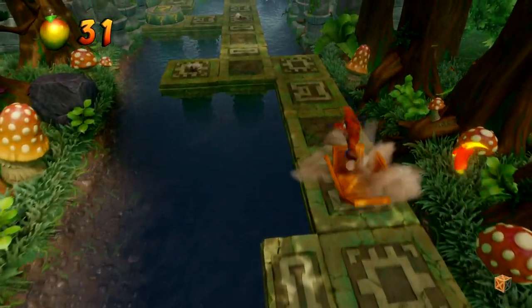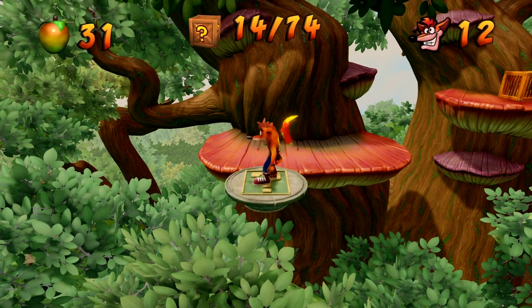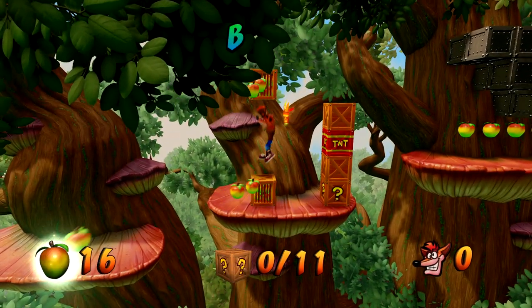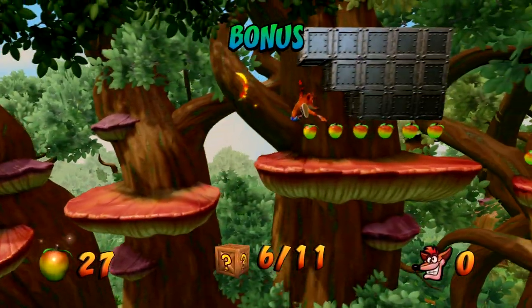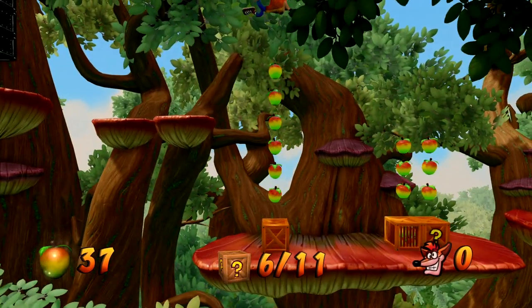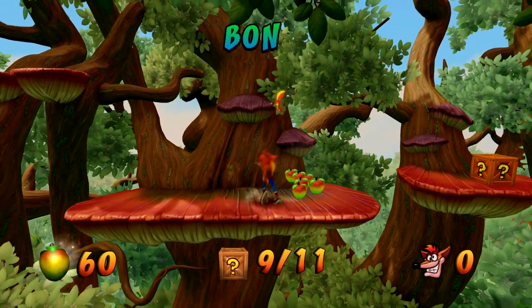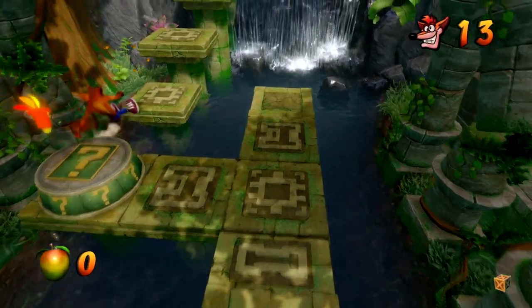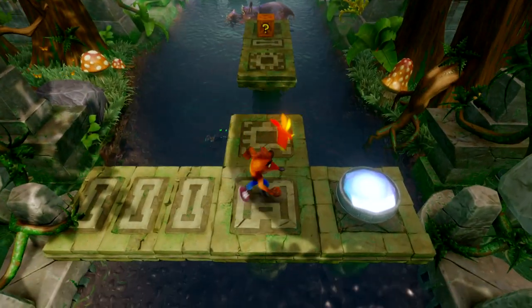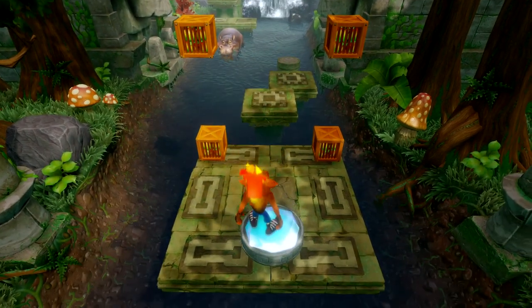We come through here - there's not a checkpoint but this is the bonus area. We wait for that to blow up before getting past it. There's the crouch feature. Back down here, bouncy bouncy on the blocks - extra life and more wumpa fruits. There are 74 boxes in this level. We proceed forward - there's the blue gem path, and you would never have been able to access this if you hadn't unlocked it.